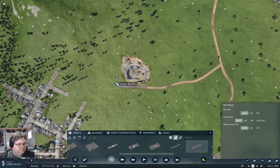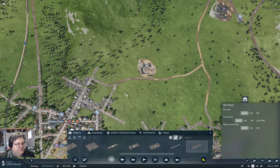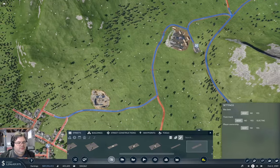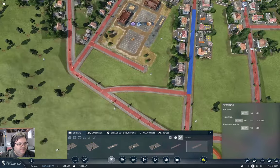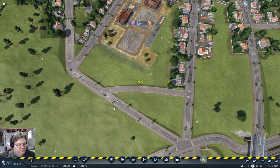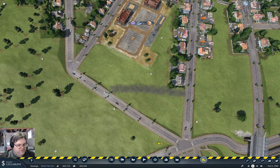It'll swan-neck a train track but it won't swan-neck a road like that. So if we come in that way — you know what, I'm just going to go for that. We're going to need a truck stop over here. I'm not going to need this bit of road — that bit is probably in the way too.